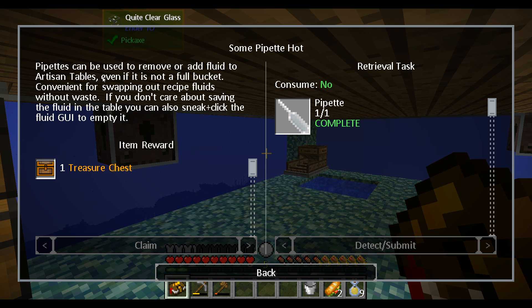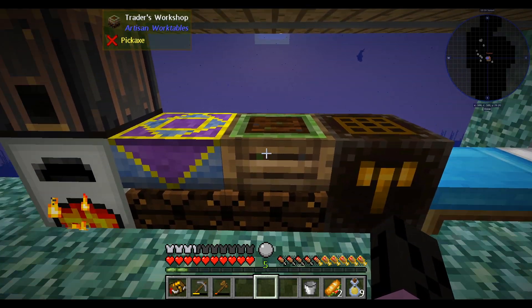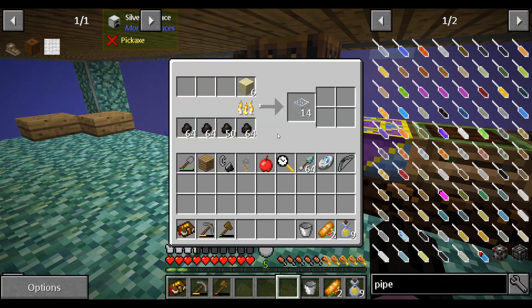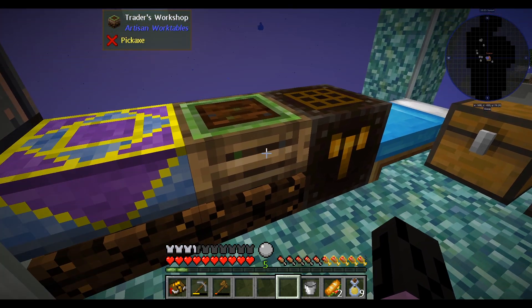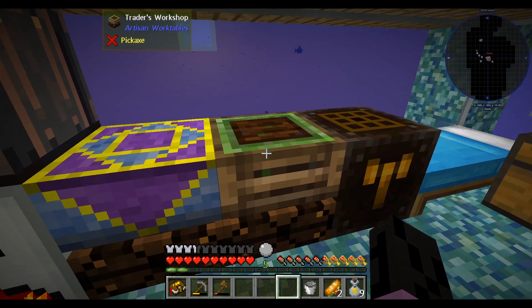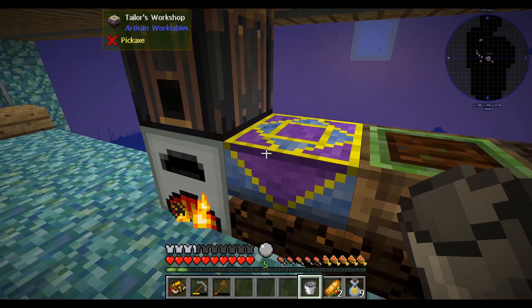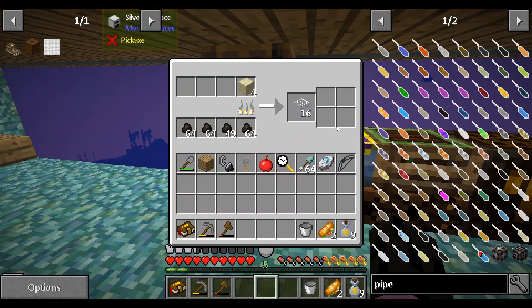Pipettes can be used to remove or add fluid to artisan tables even if it's not a full bucket - convenient for swapping out recipe fluids without waste. If you don't care about saving fluid in the table you can also sneak-click the fluid GUI to empty it. This is important because you can only store one fluid in here and you have to toss it back and forward with your bucket otherwise. One trick I've come up with: if I've got creosote in here and I need a purified water recipe, I just take the creosote out and put it in my tailor's workshop because none of the fluids interact there, at least not in the early game.